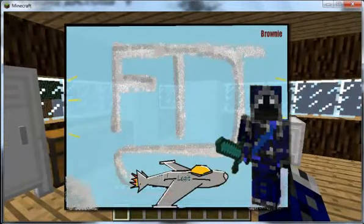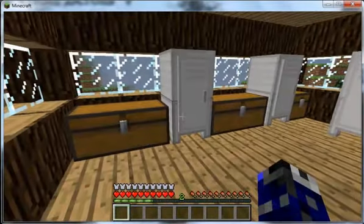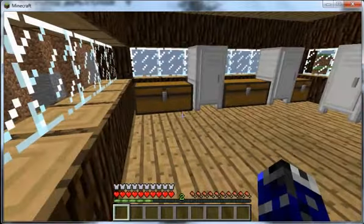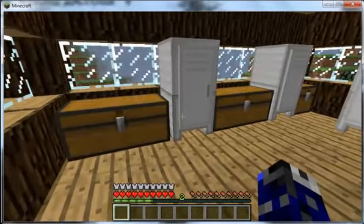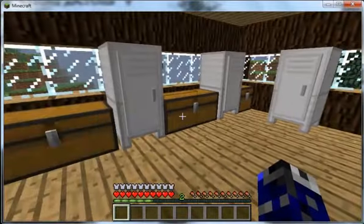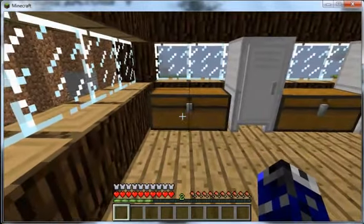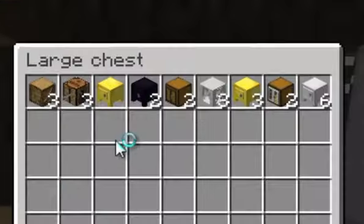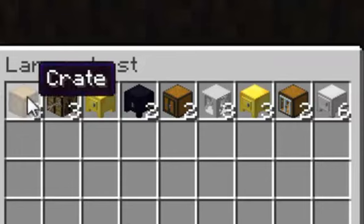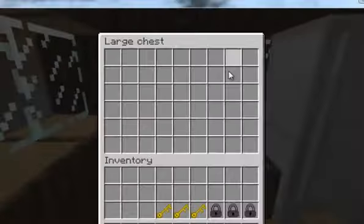It's FTJ Legit here with a brand new mod review. Today we're looking at ng phoenix's mod called More Storage, which adds aesthetically pleasing boxes, bins, lockers — anything you need to store your stuff. In this chest is pretty much everything this mod contains, so let's grab all these goodies and go through each block. I won't go through the recipes; this is just an overall review.